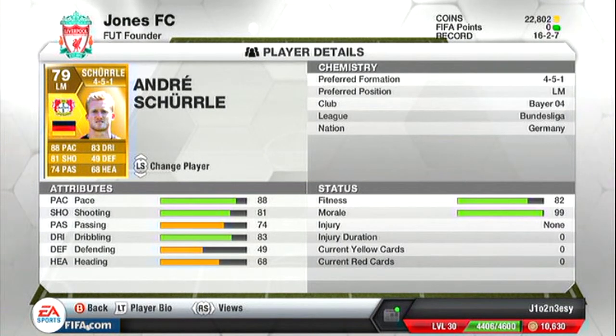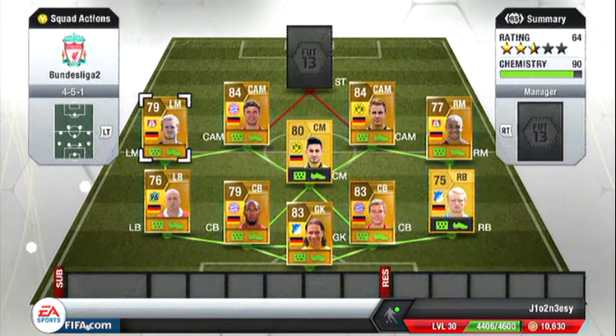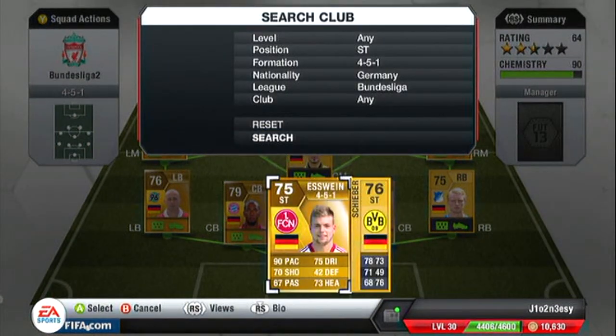Our left mid is Schürrle from Bayer 04 as well. He's only 1k and he's got 88 pace, 81 shooting, 83 dribbling, 74 passing, 49 defending and 68 heading.